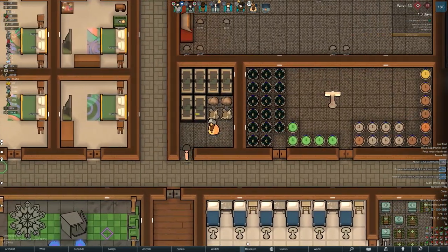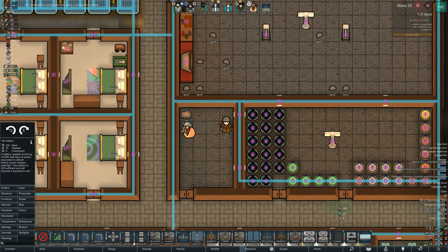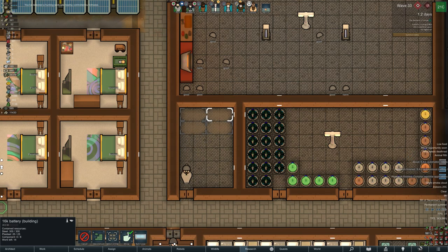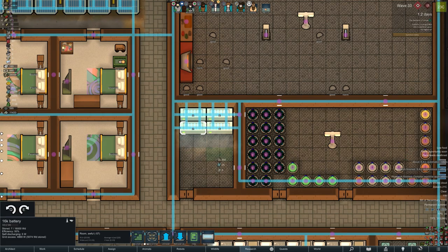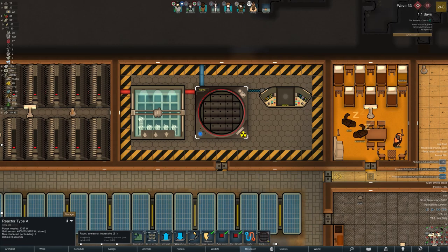We had a solar flare so lost all the power from the batteries anyway. But we have actually managed to research some better batteries. These standard batteries are only 50% efficient, so for every bit of energy you provide they waste half of it. Going with the new ones — they are 50% but hold 16k. As we progress they'll go up to 70% efficiency, and then 90% efficiency. I don't think there is a 100% efficiency option.